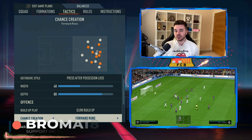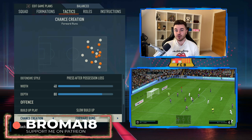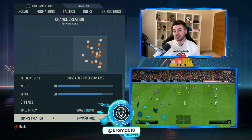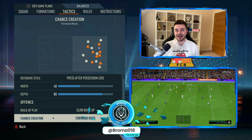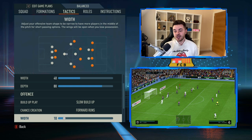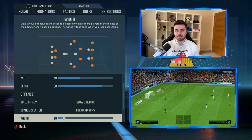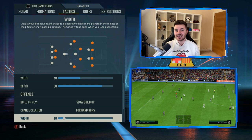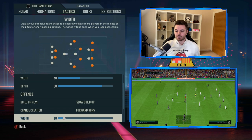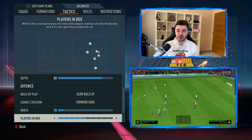Offensively, build-up play is on slow build-up. Chance creation is on forward runs — definitely a difference compared to the Pep Guardiola Barcelona system we've already covered, as it's a little more direct, sometimes looking to bypass the midfield and get it straight into the strikers. Width is on 10, keeping them nice and compact and coming short to the ball. With forward runs, players might vacate areas more, so the width of 10 helps alleviate bigger gaps between passer and target.